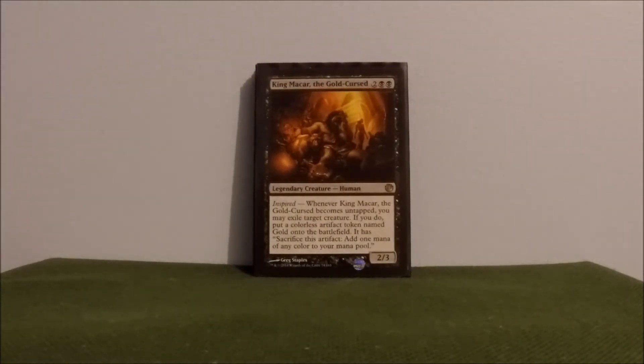King Macar — I just think this card's funny, that's why I have it in here. A lot of times I'll attack anybody I can get through on, or even if I can't get through, I'll try to negotiate to keep him alive so I can pop other people's creatures and turn them into gold statues that I can sacrifice for mana. Good trolling card.